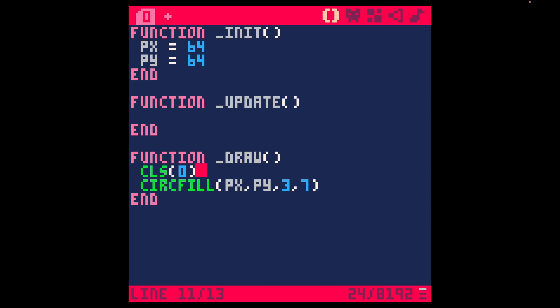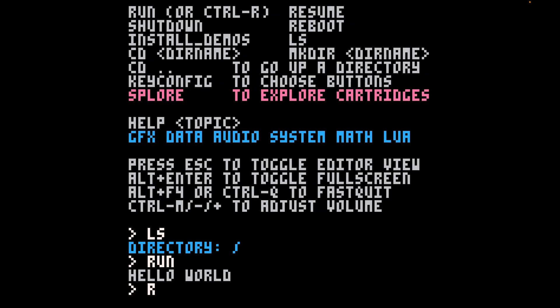So that will, every frame, clear the screen with a black color and draw the character dead center on the screen. If we hit escape and type 'run', then it should do exactly that — which is very not interesting, but it's progress.